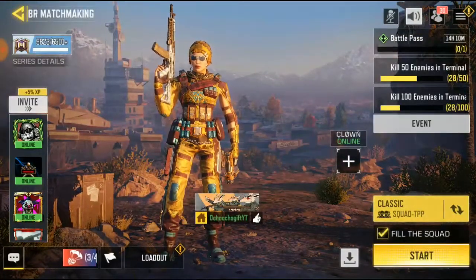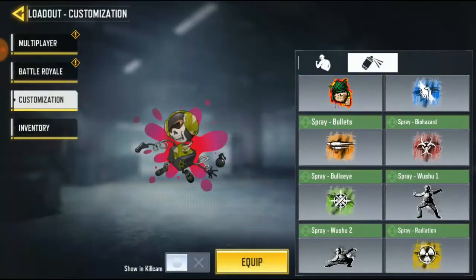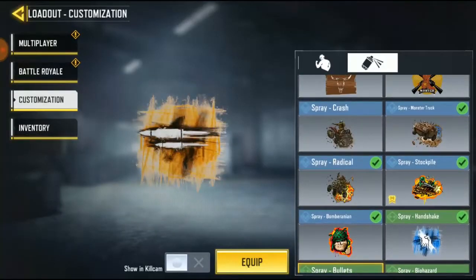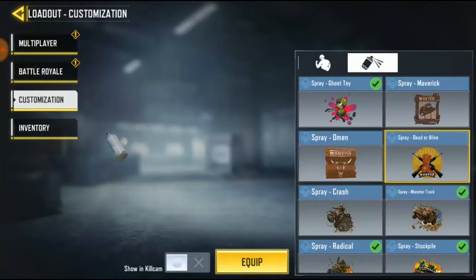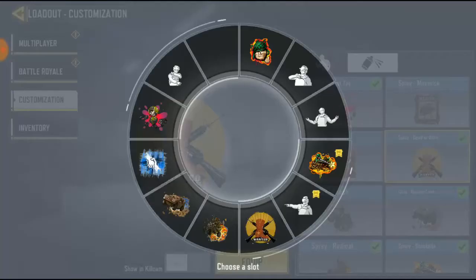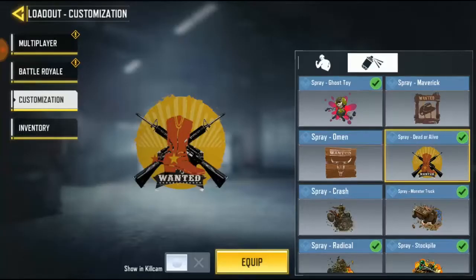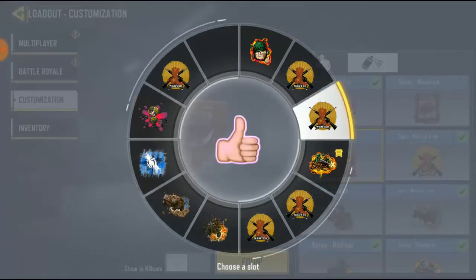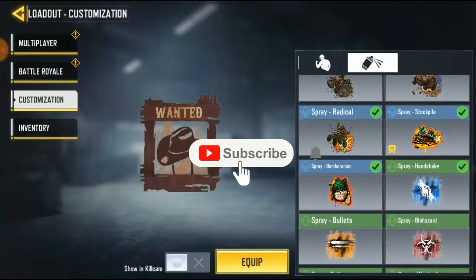So what you have to do is go to loadout, go to customization, go to spray, and any spray you want to use just click on it and click equip. I'm going to show you how to replace sprays — if you keep clicking you replace everything. Click on it again and you can replace it with any other one.